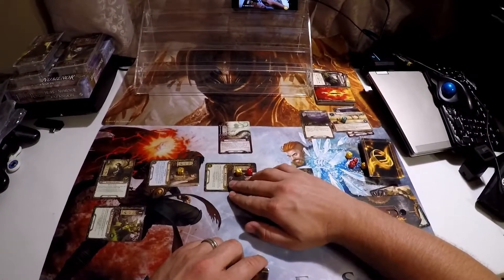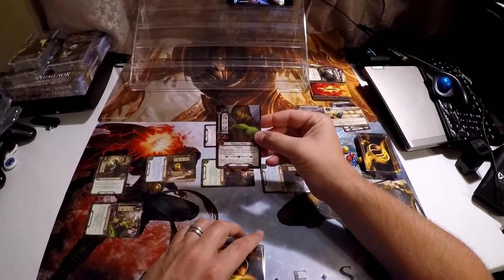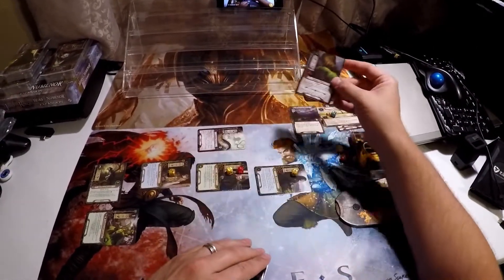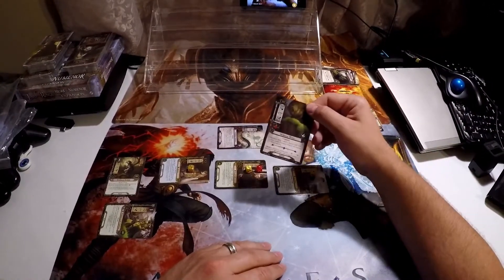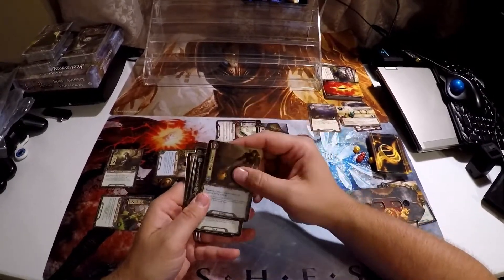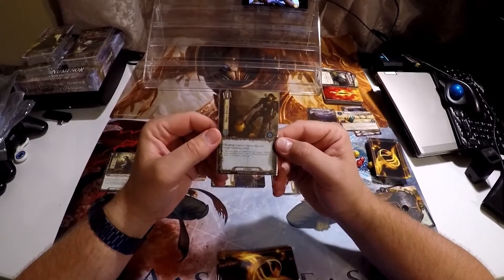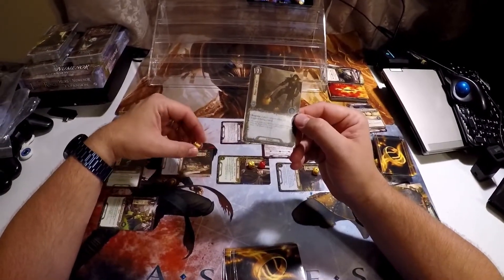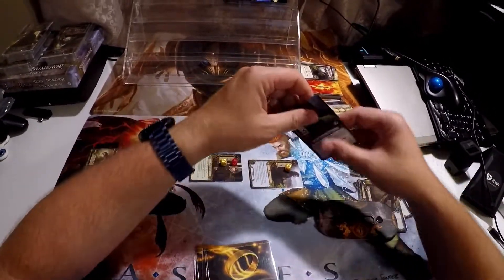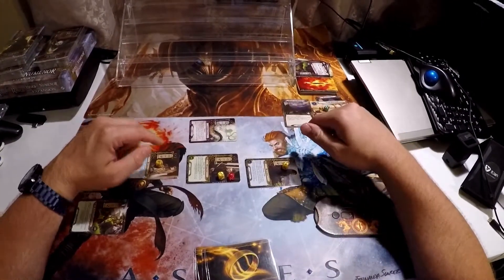Denethor is going to block this attack. Let's see what's the shadow — shadow: attacking enemy gets a plus one, plus two if mountain is the active location. We can't do that — if that happens Denethor will die. So what we're going to have to do here is Hasty Stroke, which cancels a shadow effect just triggered. I'm going to pay for that right here — so I'm going to do that, that cancels that. So it's just three damage, which is blocked by Denethor's defense.